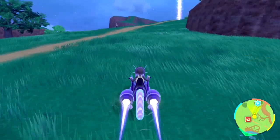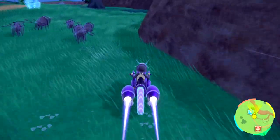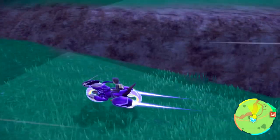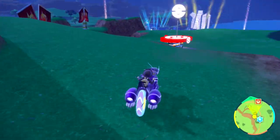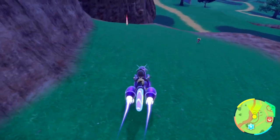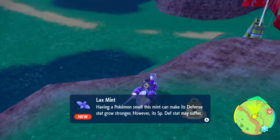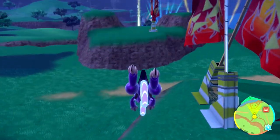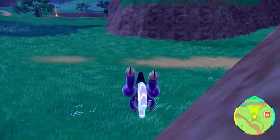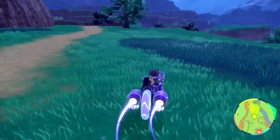Before I do that, there's this spot right here and I did see an item I didn't get because I was afraid it might trigger a cutscene, since usually whenever you get past these gates it triggers a cutscene. But we're going to see what happens. Okay, we didn't trigger a cutscene — got a Lax Incense. Now we're going to pass these gates and take on some fire Pokemon.